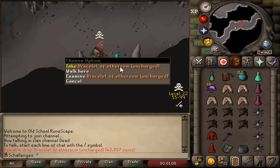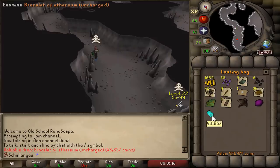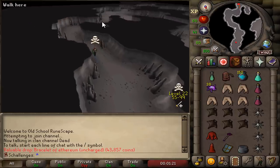We also got the Bracelet of Ethereum. If we actually get that wilderness weapon, we're gonna need a lot of Ethereum to sustain it.